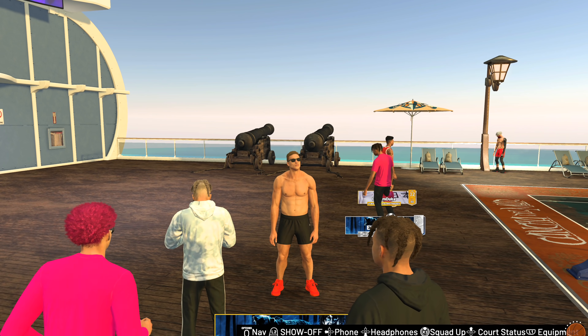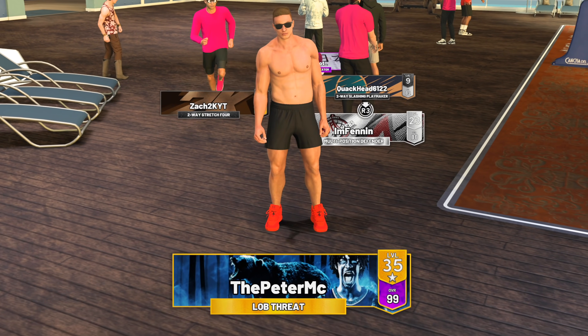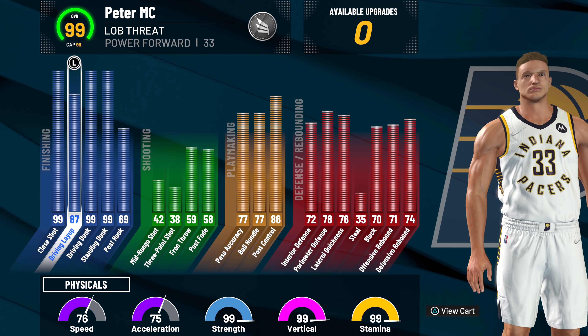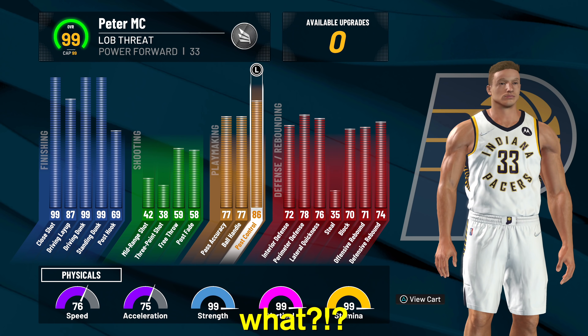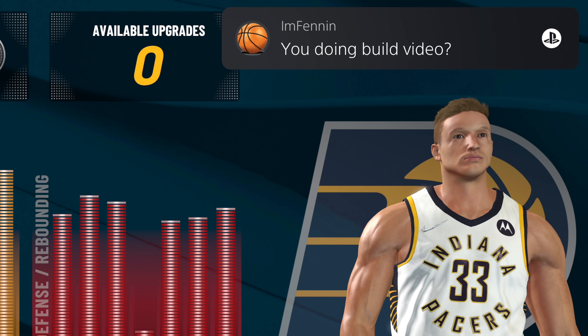Now let's head to the park — this is definitely going to be a fun video. We got our 99 lob threat. We are in the park. 99 looks so good. We're already level 35 this season, which is crazy. He is huge — he's taking steroids, let's just say that. Take a look at these stats: 99 close shot, 89 driving layup, 99 driving dunk, 99 standing dunk. Post-hook we won't talk about. We will not shoot once in this. We have a 77 ball handle — how is it that high? Defense stats in the 70s, but we have 99 strength and vertical.